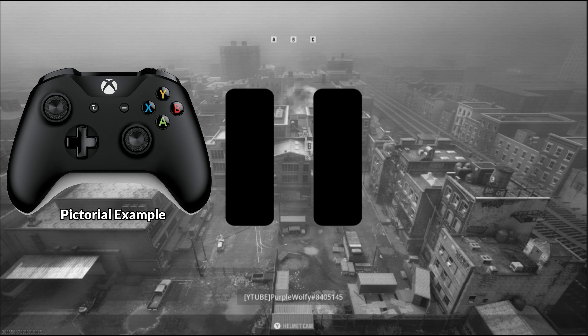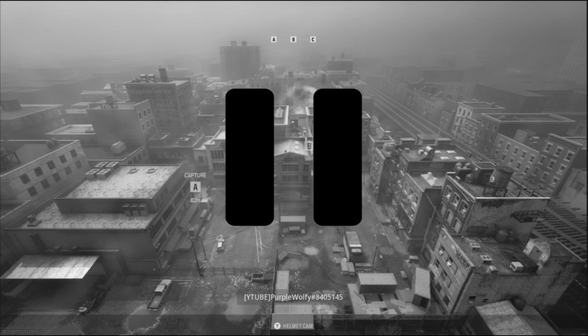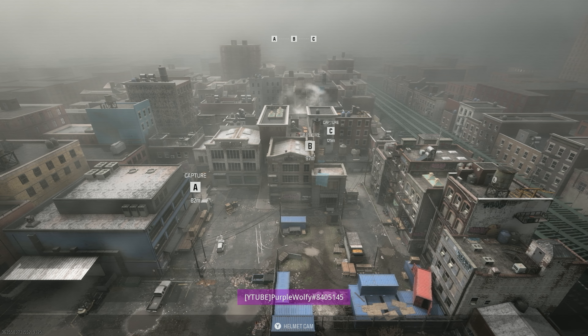Now you have to be very fast and this only works with controllers. What you wanna do is, once you hit the X button on Xbox controller or Square on the PlayStation controller, you go to the settings, go to change team and just spam the A button on Xbox or X on the PlayStation controller. If you did it fast enough, the game will spawn you at the camera location where you were with the free camera.